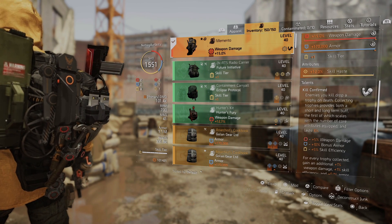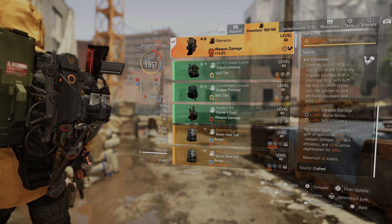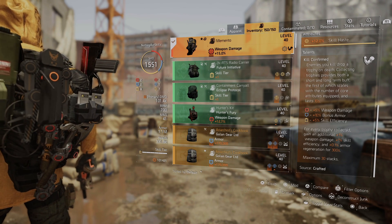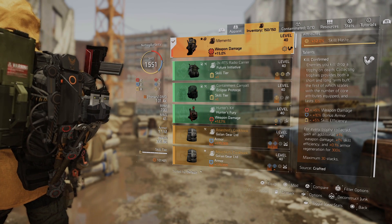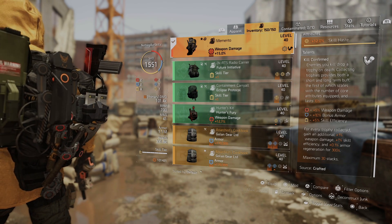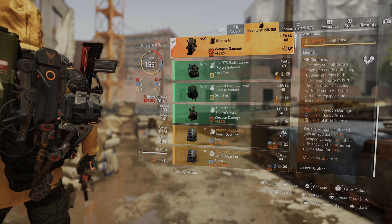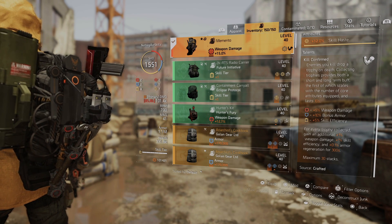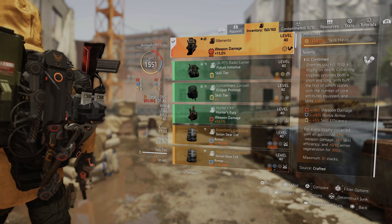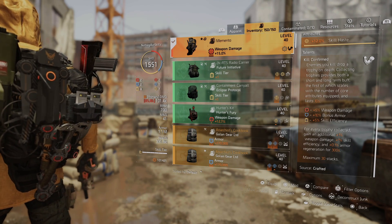For the backpack we have the Memento backpack. This gives us weapon damage, armor, skill tier, and we have skill haste. Kill Confirmed is really what makes this build shine. You can have a 30-stack, which gives 30% skill efficiency — that's skill haste, skill damage, and all the goodies for status effects. Then we get 30% skill weapon damage, which works with the pistol. Every time I pick up a trophy, since I have 6 skill tier, I get an additional 30% skill efficiency, 20% bonus armor, and 10% bonus weapon damage — though that only lasts 10 seconds. The real benefit is that long-term stack.